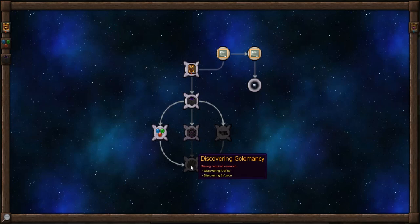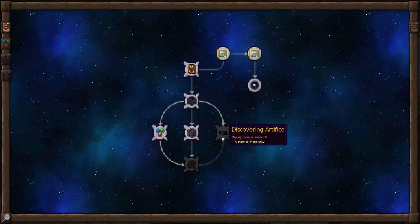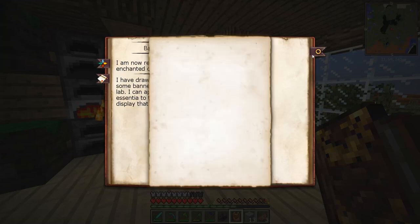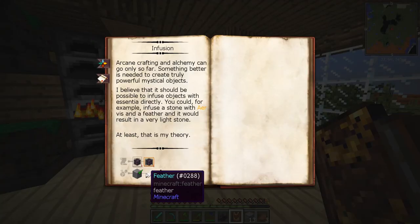Let's go ahead and complete this — sweet beans. Oh, we do need all three — lame. We've completed that though. So we do need Artifice. We'll get into that later — Alchemy's cool. Arcane infusion — the Sword of Zephyr, I cannot wait to get that, oh my gosh it's gonna be great! And the Boots of the Traveler — they're gonna be awesome! All right, feather and Phial of Air — interesting.